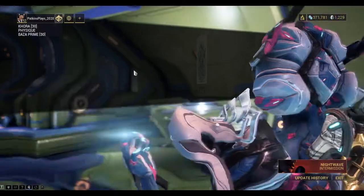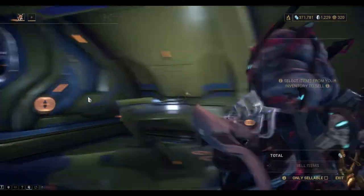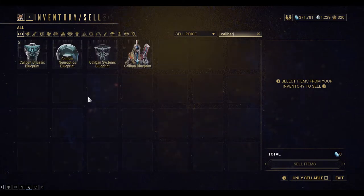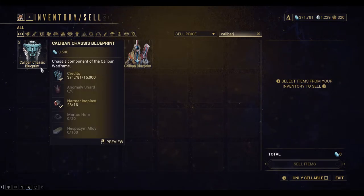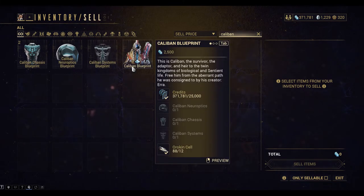Hey there everyone, we're playing Warframe and today we're looking at building the Caliban components. Let's take a look in the inventory. I think I have all the components I need now, so we're looking at the resources we need to build these components. Some of the resources are kind of tricky to find, so we'll cover those off.